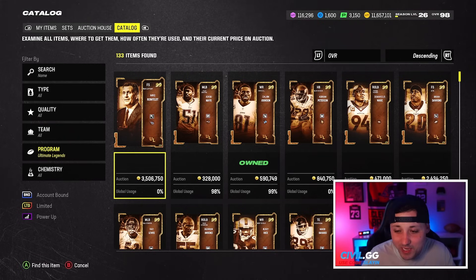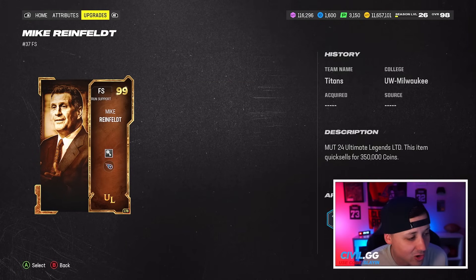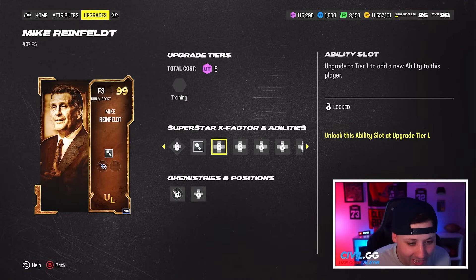I said it last week: Ultimate Legends are becoming the best cards in the game and they just keep on coming. These cards are insane. We got Mike Reinfeldt — I'm not sure that's how you say it, this is the first time I ever heard of this guy. If you want to come at me in the comments, go ahead. He's going to be Titans/Raiders camp.